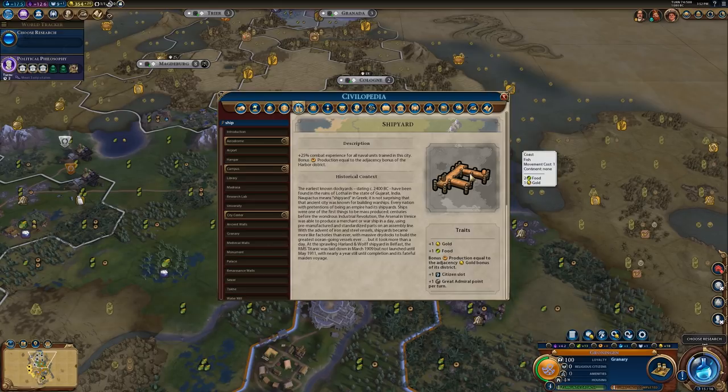One thing to also note is that if you have the Policy card that doubles the adjacency bonus for all of your Harbors, that will also double the bonus production you get from Shipyards. So that's something very easy to exploit depending on what the map is looking like and if you're able to get high adjacencies on your Harbors. Overall for the Shipyard, I would only recommend it if you have good adjacencies — otherwise, just disregard it.